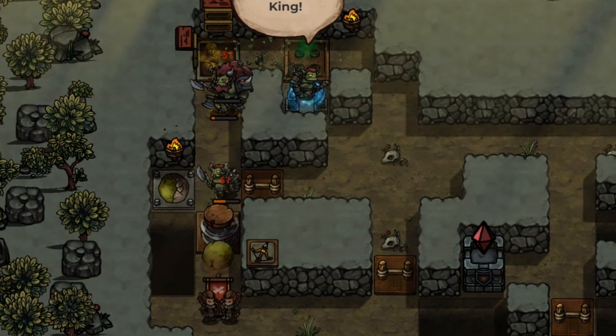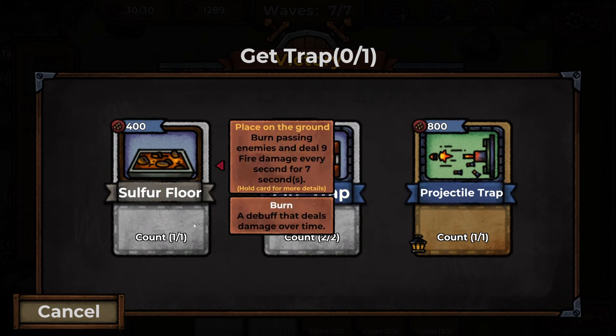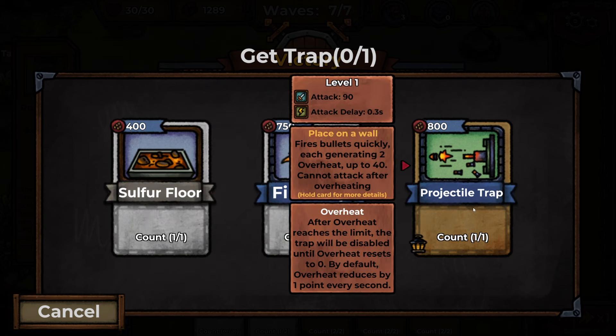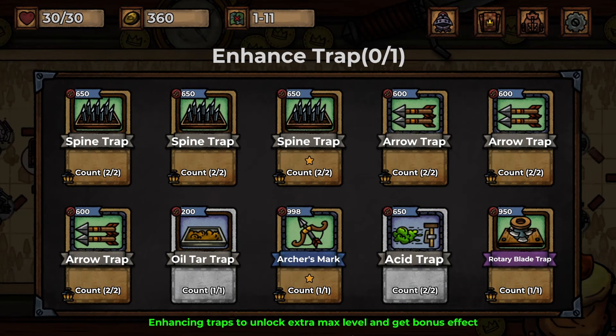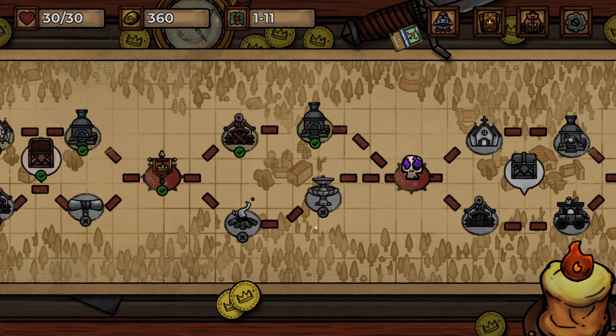I do want to use a boulder though — let's see what happens when we use this. That did so much damage. We can pick more traps now. There's a sulfur floor, which is like a burning floor — that sounds really fun. A fire trap as well, which ignites enemies. Or a projectile trap, which fires bullets but overheats and can stop attacking. I need something that's a bit cheaper, so we'll do the sulfur floor. And now we'll upgrade something — can I upgrade my archers a second time? I can! They're two-star archers now.